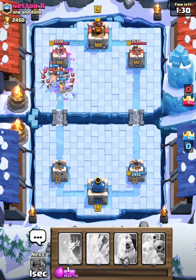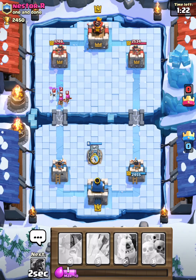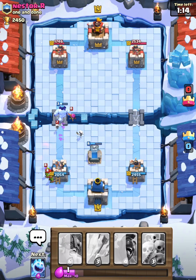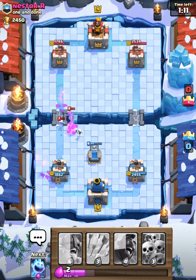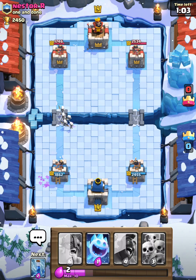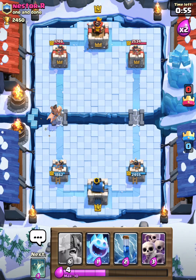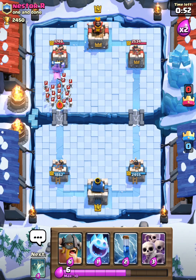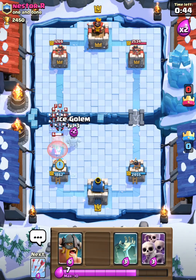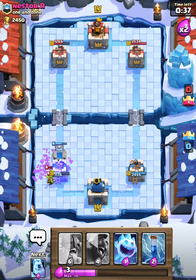I'm gonna place my hog and zap his fire spirits, but he placed his skeletons on me right before so I didn't get to zap that and didn't do a lot of damage to his tower. He's going for a hog push — gonna place my ice golem. Looks like he has a goblin barrel on the side which does critical damage to my tower, taking it down to 1862 from 2534. Coming in with another goblin barrel — I arrow that. He probably uses his Mini Horde but I can use ice spirit and zap, just going for plain old hog. Skeleton army — I'm gonna zap that instead. Now he has his push coming, I use my ice golem and I've cycled back to my arrows.